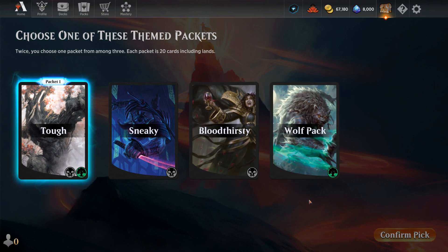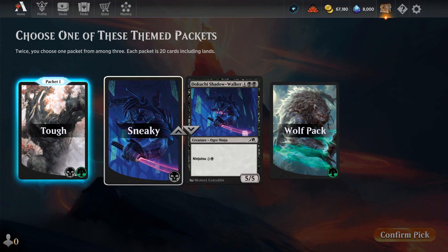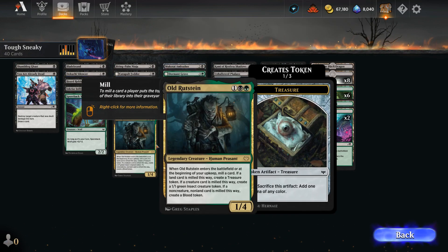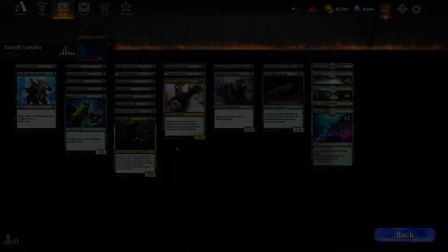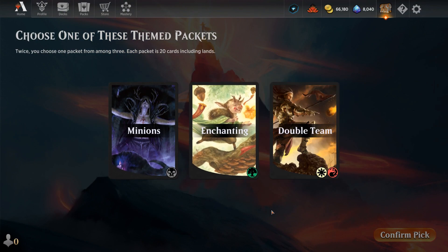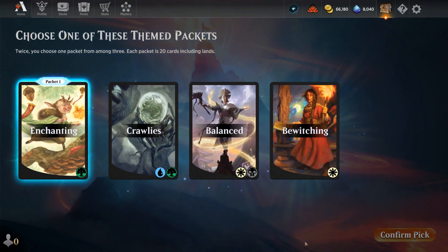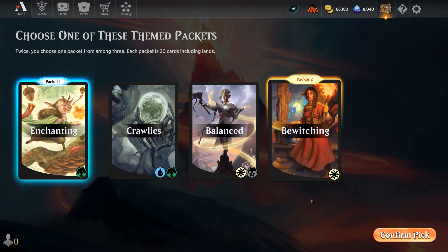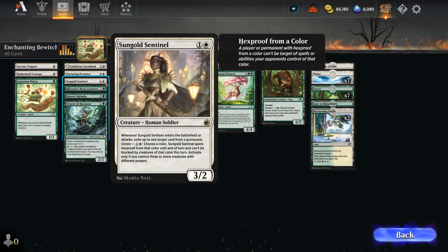Once you've picked your first packet, you'll be shown three more to help complete your 40-card deck. The options for the second packet are based on the colors of your first one, so you won't have to worry about ending up in too many colors. The best part about it is that all these cards are yours to keep. So with two guaranteed rares or mythics, a bunch more commons and uncommons, and an extra card reward after your first victory, this is packed with a ton of value.